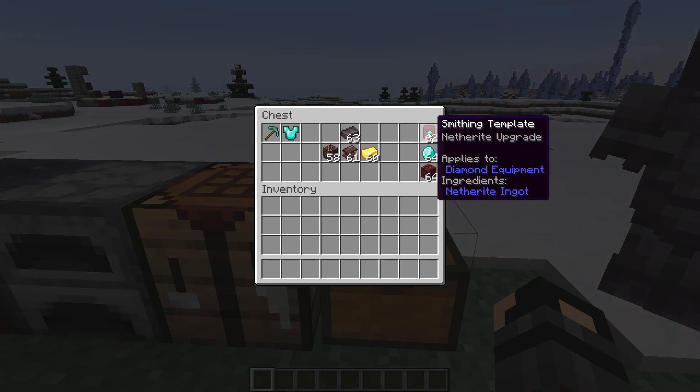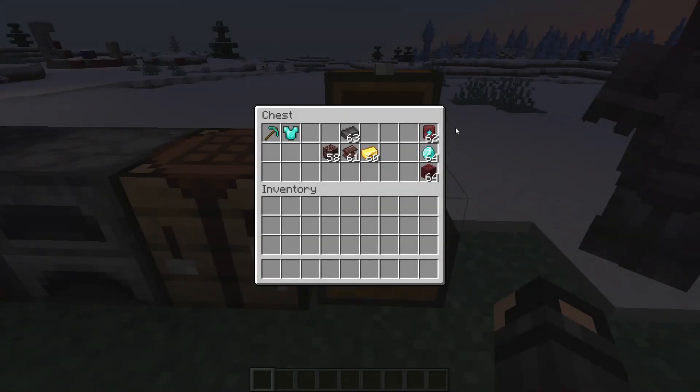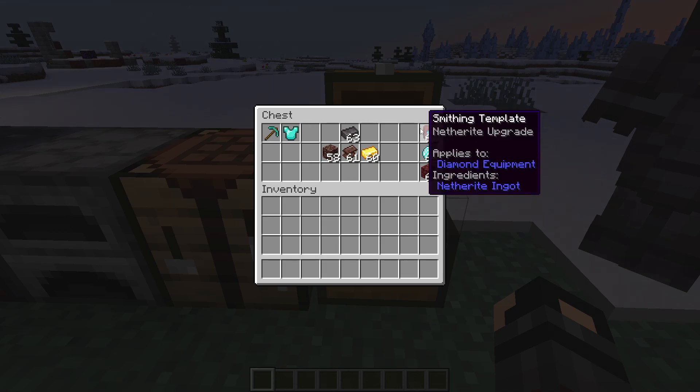Lastly we have the new smithing templates — let's talk about how to find those. Completely new to the process, making netherite equipment requires the new smithing template. These templates can be found within bastion remnants in the nether.